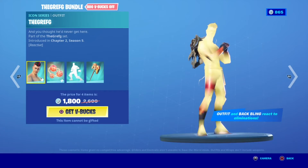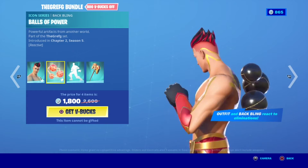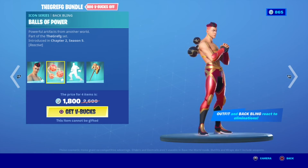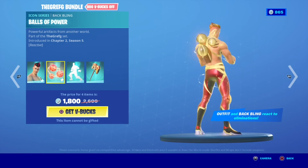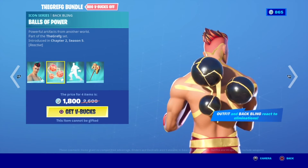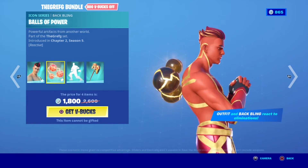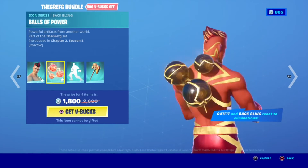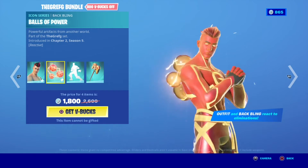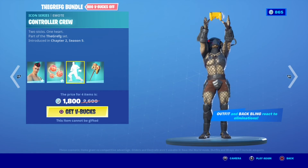Then we have the Graph G Ball with the Graphi Balls of Power back bling — you can see all the reactive styles. It takes so long to show them. One more spin — and that's the fully charged version. Pretty cool. And you control each style separately.